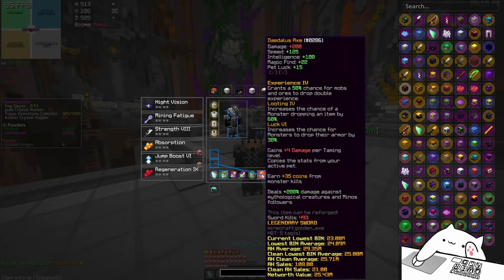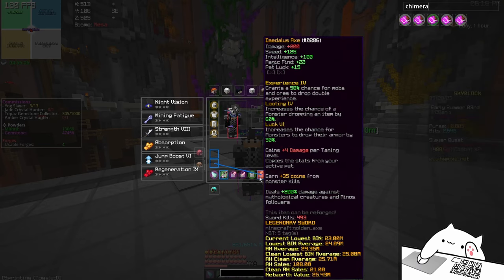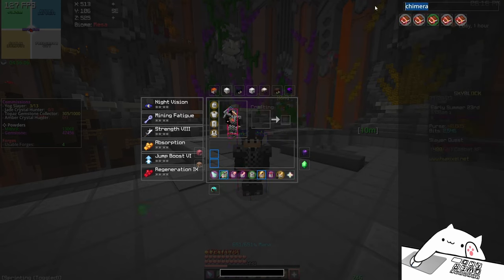So let's just equip it. The last thing that you want to buy yourself is a Daedalus X, which costs 23 million as you can see right there. You should just get it because it's really really cheap, and together with the black cat pet it just takes its stats and doubles it again, which is really nice. If you're really rich, put chimera on it — but chimera is like 100 million per book.